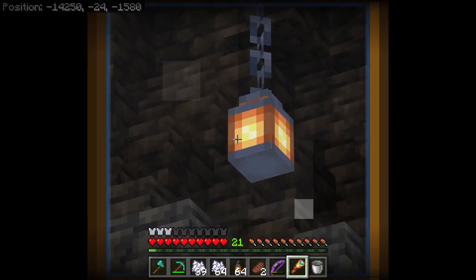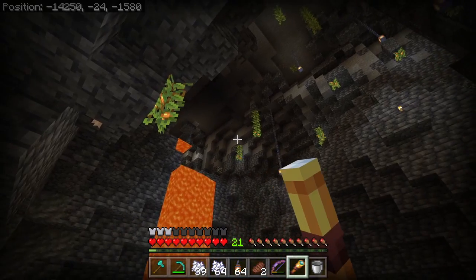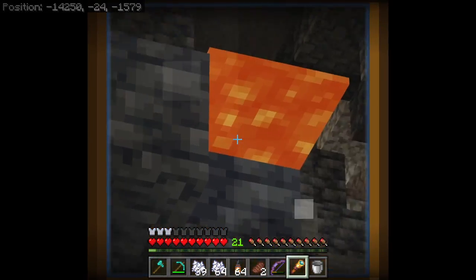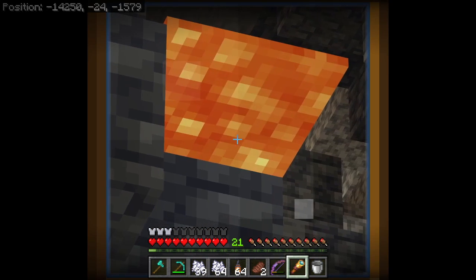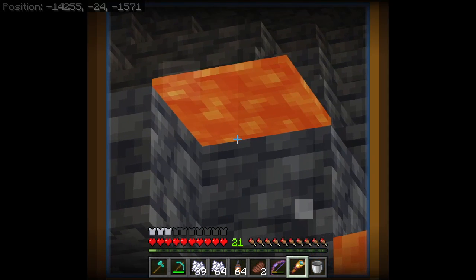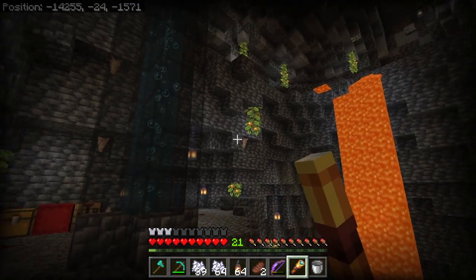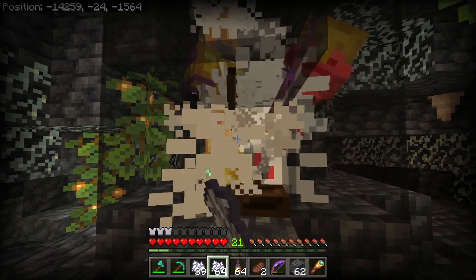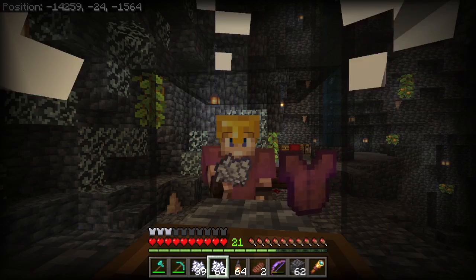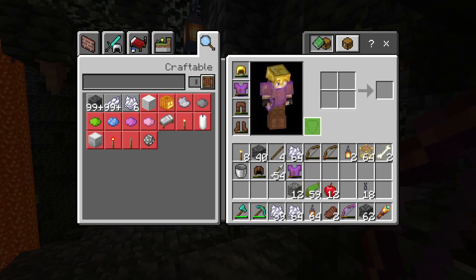These glow berries are awesome — you don't have to use quite as many lanterns or torches, and they look natural, or more natural I guess. Speaking of unnatural, this is still bothering me. Do we remove it? It's so weird. Oh, good — brown pants. If only I had those when I fell in the lava.